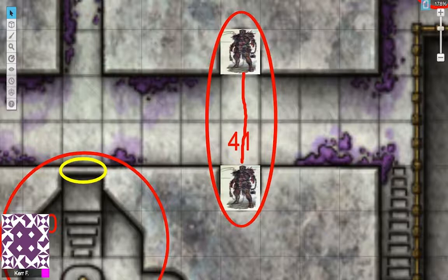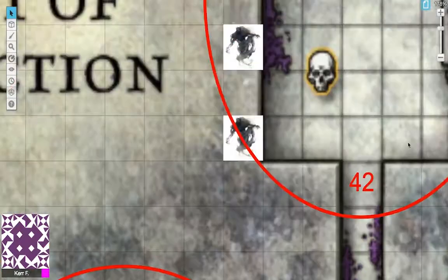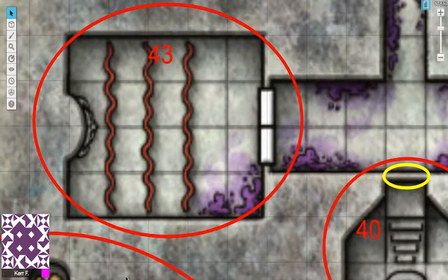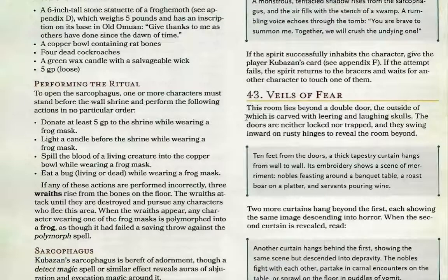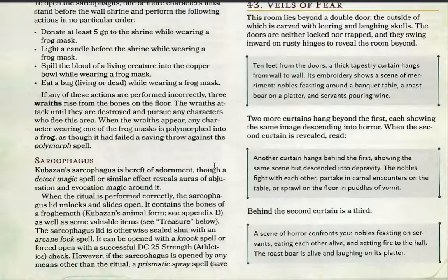Once your characters defeat the Tomb Guardians in Area 41, you can go straight ahead into Area 43, or north to Khuzaban's Tomb in Area 42. Area 43, Veils of Fear. This room lies beyond double doors carved with leering and laughing skulls. The doors are neither locked nor trapped. Ten feet from the doors, a thick tapestry curtain hangs from wall to wall. Its embroidery shows a scene of merriment — nobles feasting around a banquet table with a roast boar and servants pouring wine. Behind it, a second curtain shows the same scene descended into depravity: nobles fighting, carnal encounters, and people collapsed in puddles of vomit.